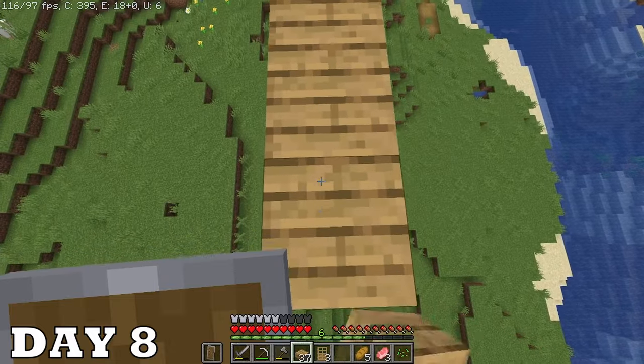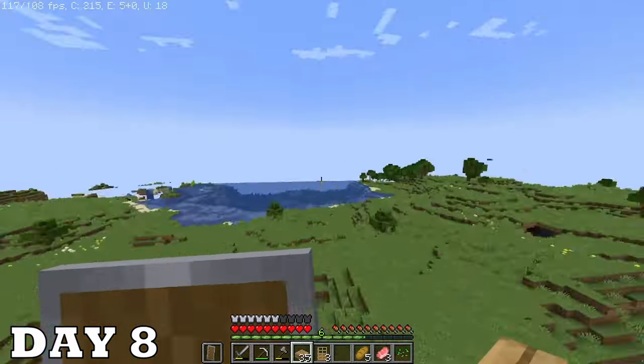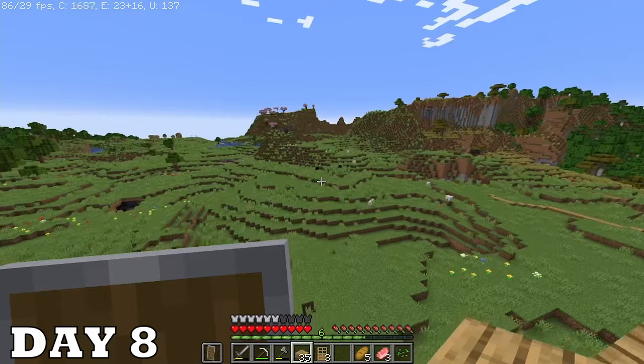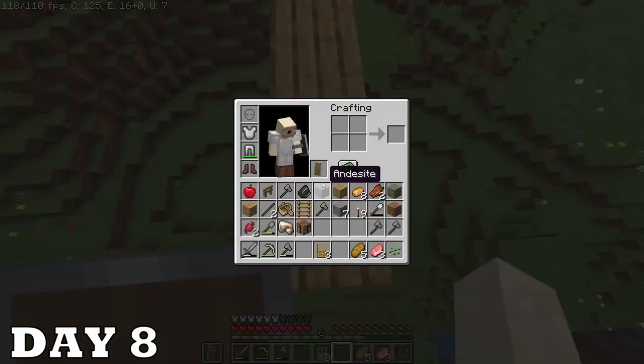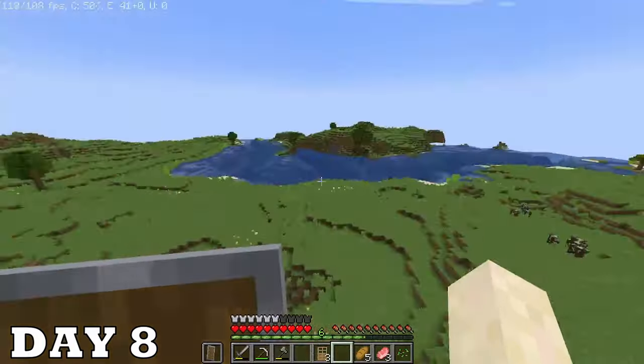I'm just going to bridge in this direction for a while until I find something, and it looks like I just found a cherry blossom biome — that's some high quality wood right there. Unfortunately I'm only a few stacks of slab short so I'm gonna have to go back and do some cobblestone mining.